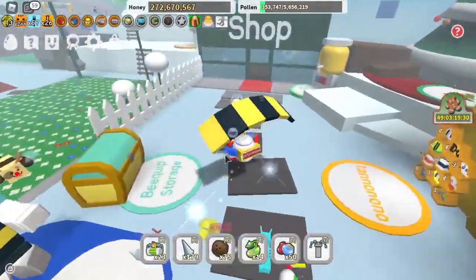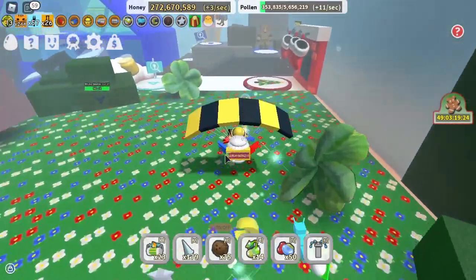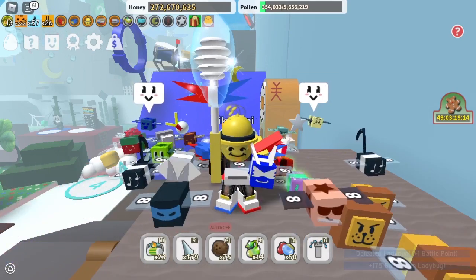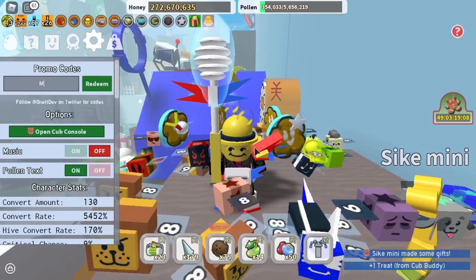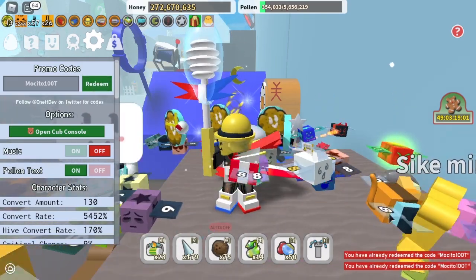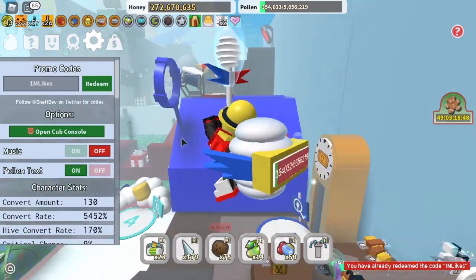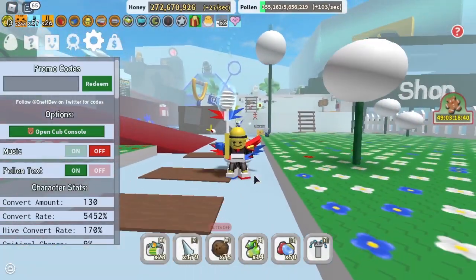The next way is by redeeming codes — some codes give stingers. Two codes currently working: the first is "Mosito100T" and the second is "1MLikes". I've already redeemed both of mine. Those two codes give stingers, so use them if you haven't already.